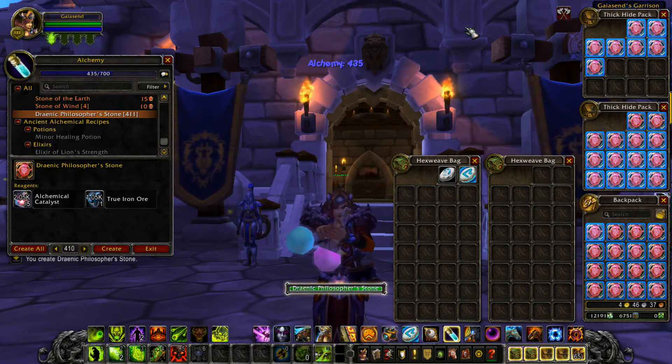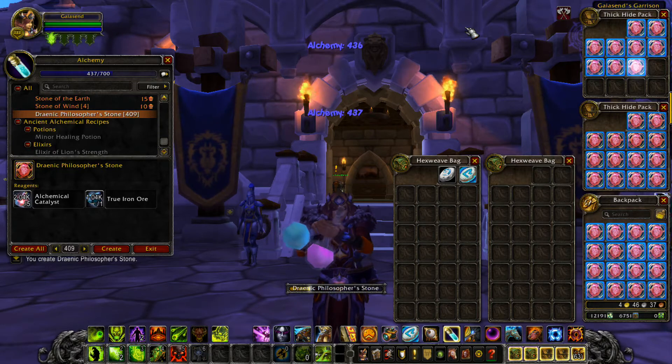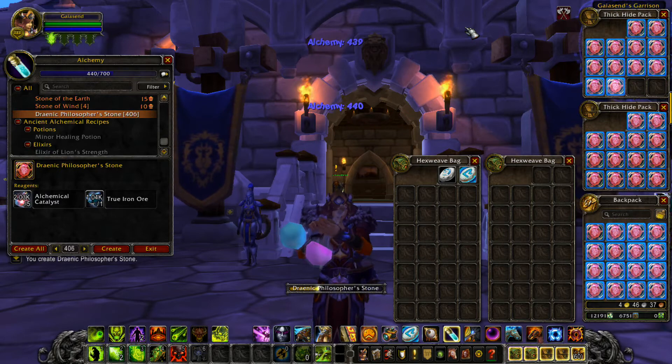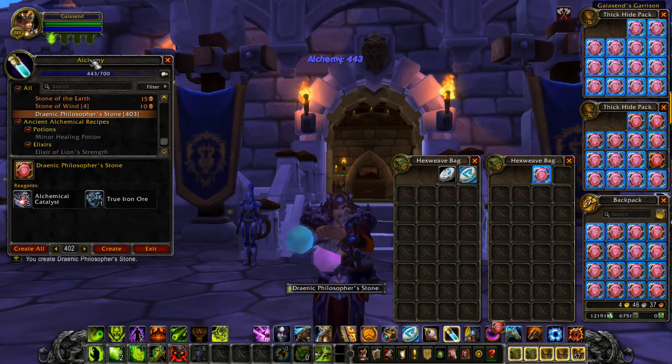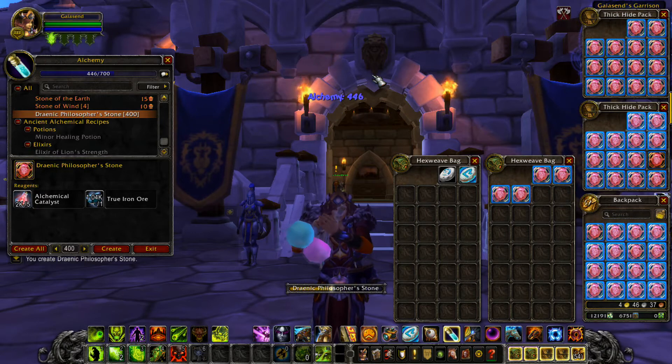If you have a lot of spare alchemic catalysts — I'll call them crystals because I don't want to mess up on this video — it only takes one true iron ore plus five alchemy crystals. It's actually five in one, and you can make a Draconic Philosopher Stone that sells for 25 gold at a vendor.